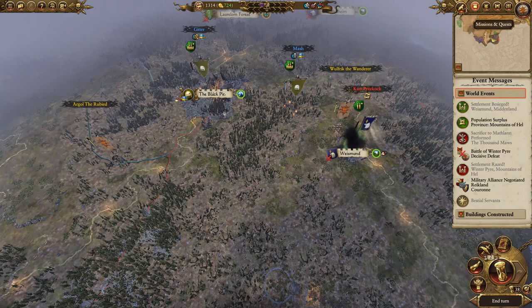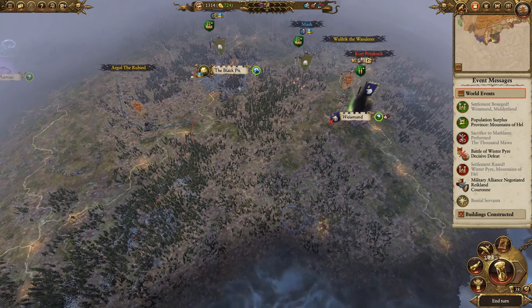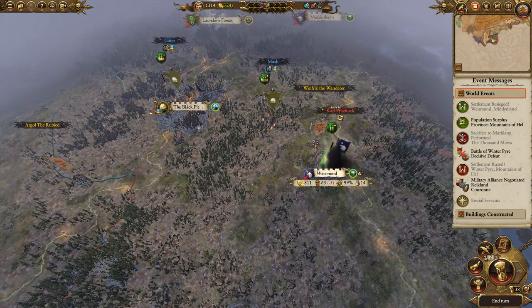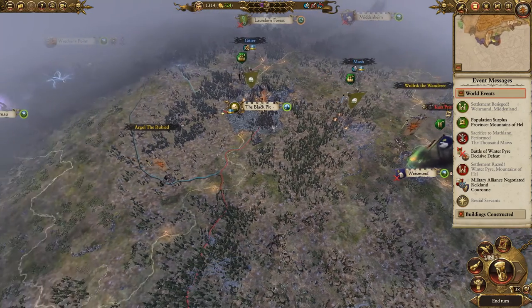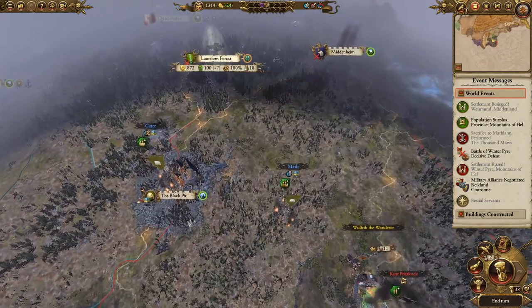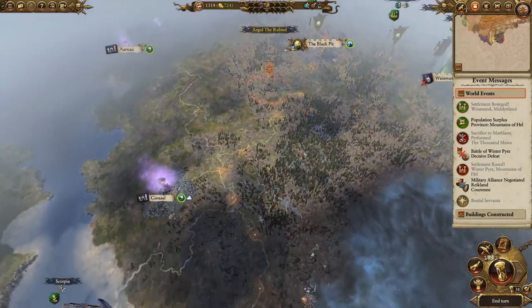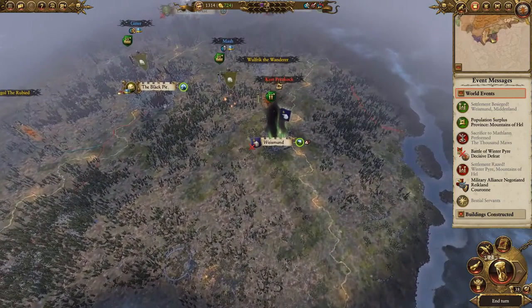Ladies and gentlemen, my name is BrightOps, and welcome back to Total War 2, our Norska campaign. Last time, we were laying siege to one of the outposts of Midland, which we're at war with, while we're bringing Argyll the Ruby back. We've made a fair number of enemies over the course of this campaign, and I think it's now time we started cleaning house.